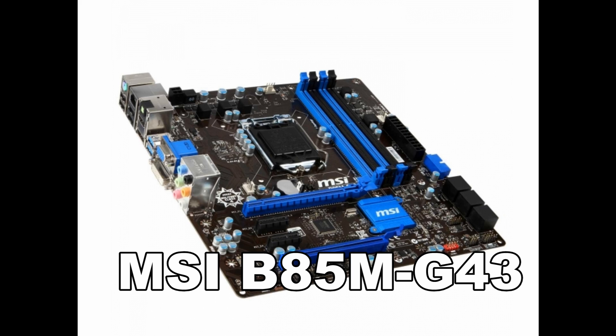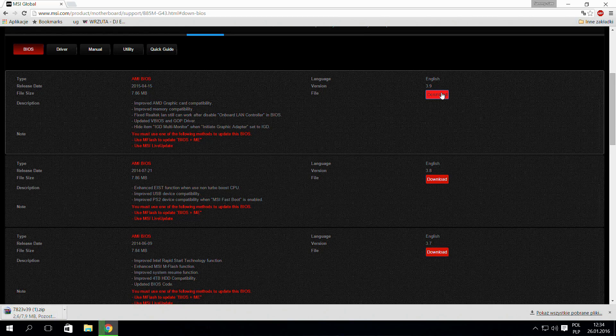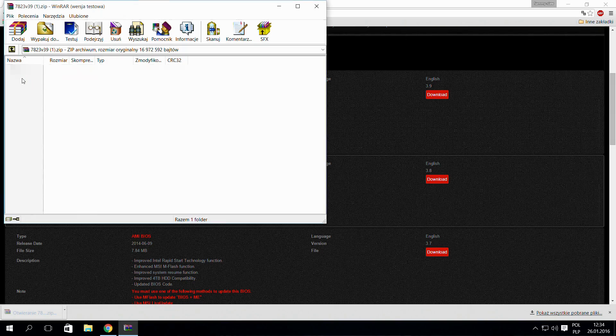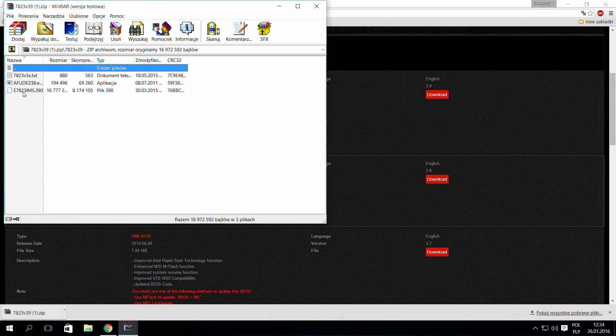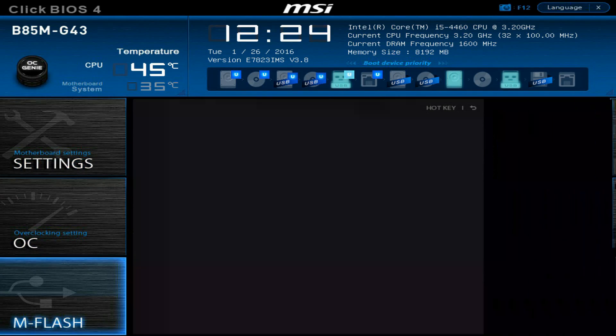First thing is updating to the latest BIOS. You have to prepare your USB memory stick and go to your motherboard manufacturer website, find driver support and find the BIOS download. In this example the newest BIOS is version 3.9. Download the file and open it. The file I am looking for is file 3.9.